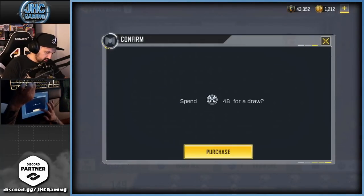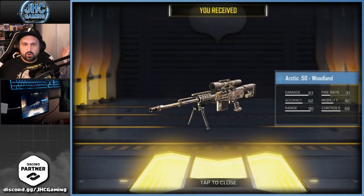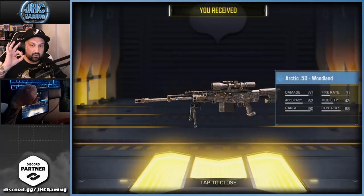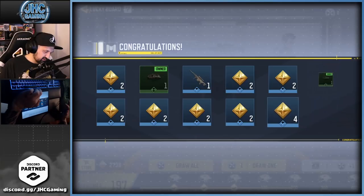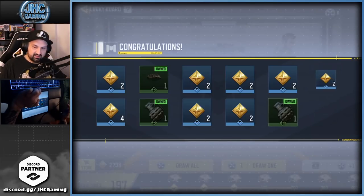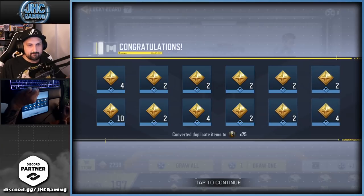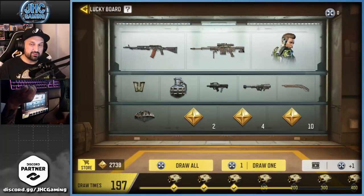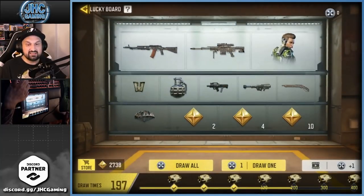Let's get started — we're gonna draw all 48 and see what we get. Not bad, we got one of the rares! Last season we got exactly zero rares in the whole season, so that's pretty good, better than nothing. The rest was a bunch of tokens and a few credits for duplicates.